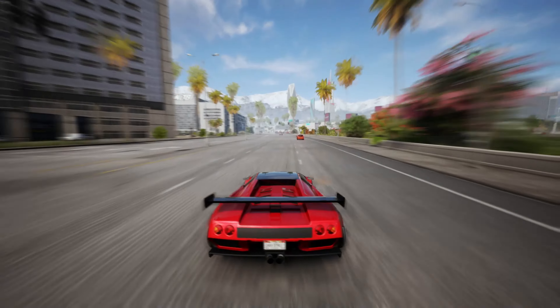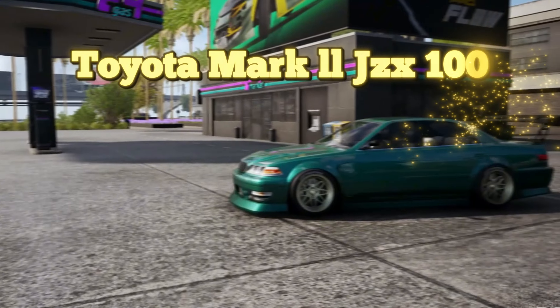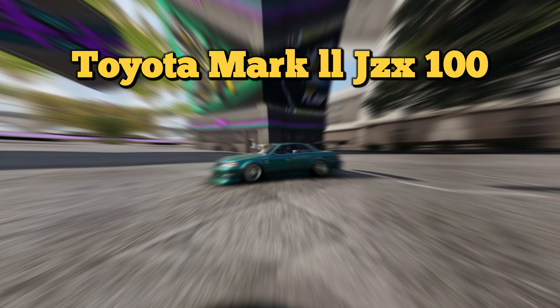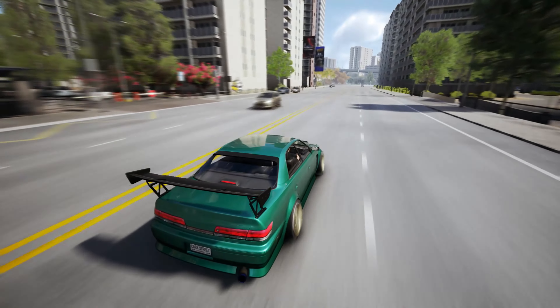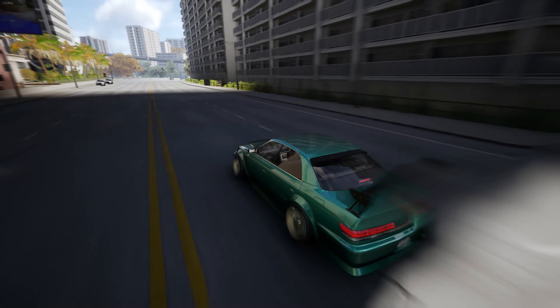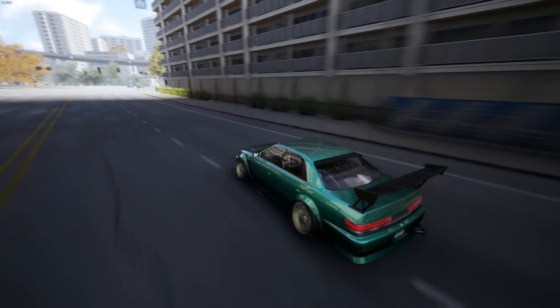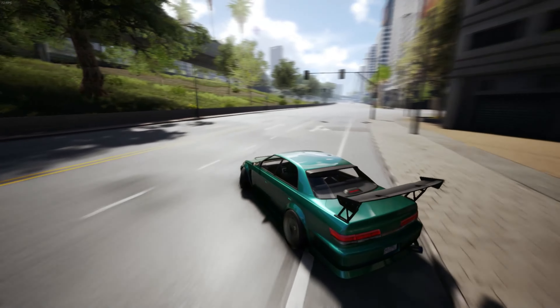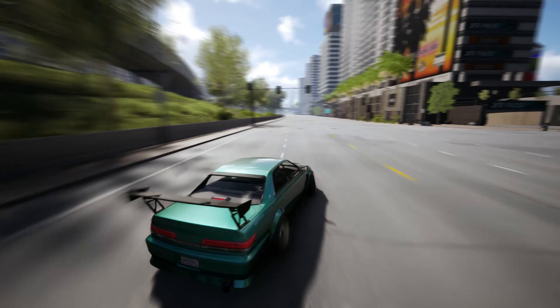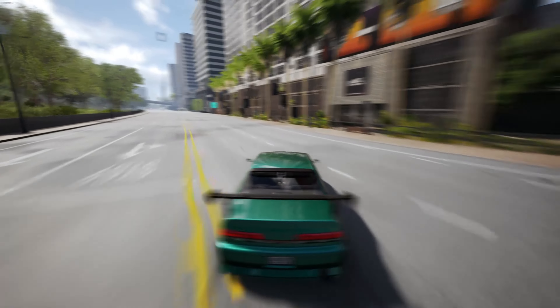Let me show you guys the next one — the Toyota Mark II JZX100. You unlock this by drifting 800 kilometers. Now I did downgrade this car a little bit, but let's see if it can slide. This is another really easy unlock, and I can't believe it's actually sliding with these grippy tires.